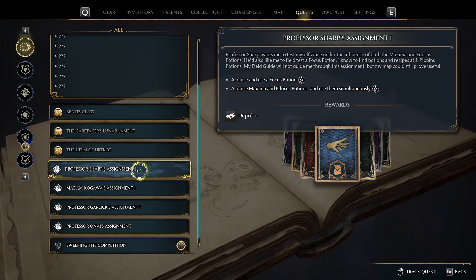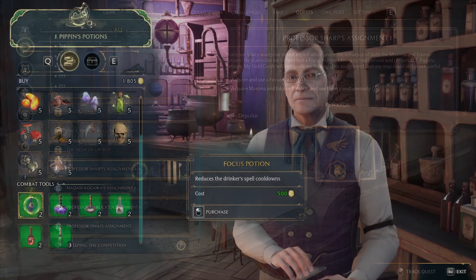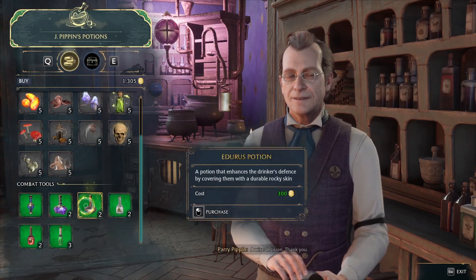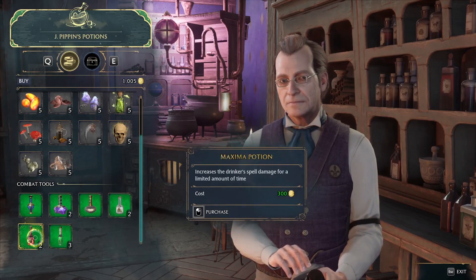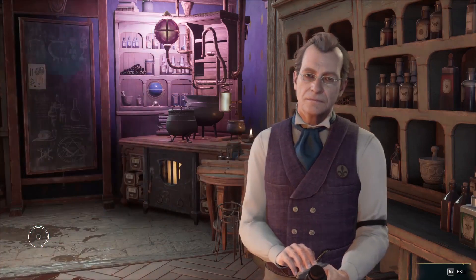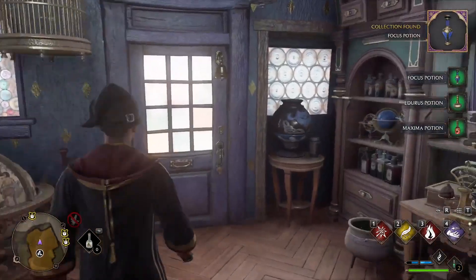Complete the Professor Sharp's Assignment Number One quest. To easily complete this quest, you will need to go to the potion shop in Hogsmeade and purchase one Focus Potion, one Maxima Potion, and one Edurus Potion. This can be a little expensive, so if you need to make more money to do this, I will post a link to a video in the pinned comment below that will show you how to make a ton of money.